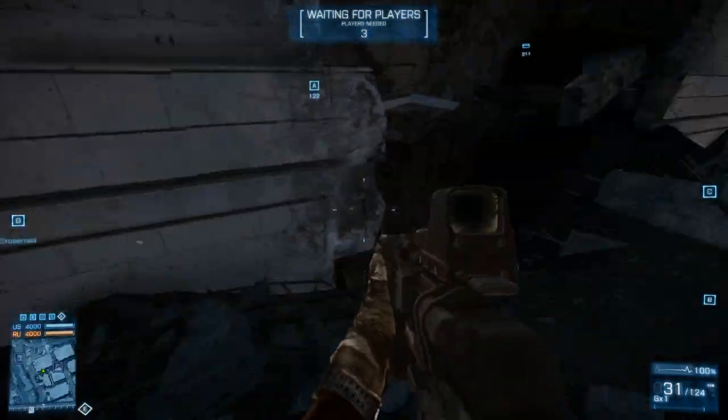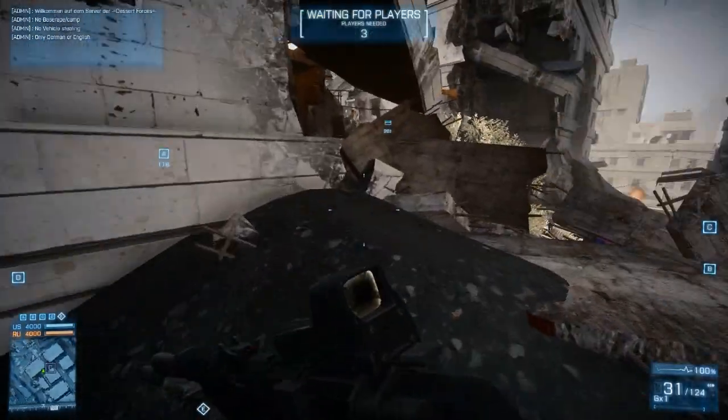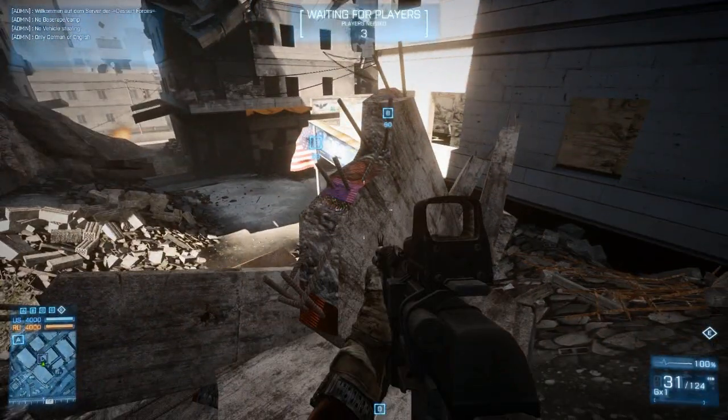Also, this little passageway is great for protecting the Hi-Rise flag. You can't actually cap the flag from behind the concrete blocks there, but you can shoot enemies from behind it, which is a really great help — it means you can keep yourself hidden but also protect the flag at the same time.